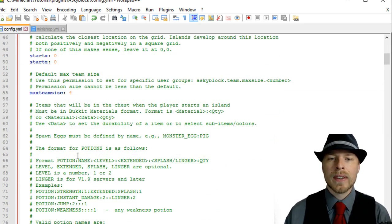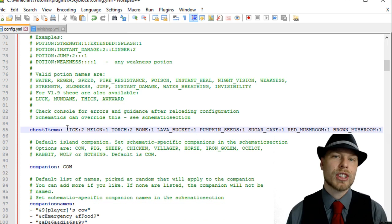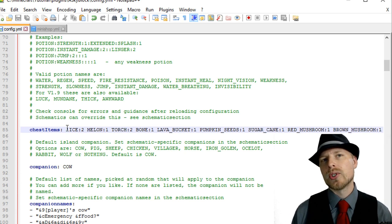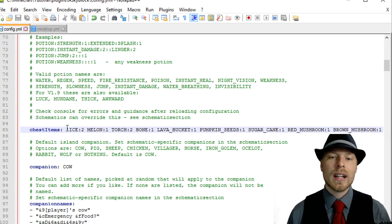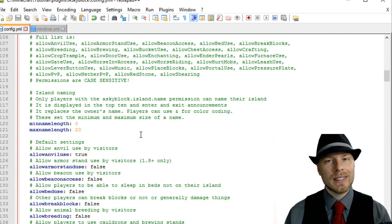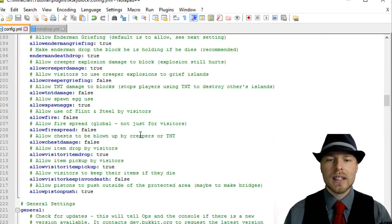You have max team size and other settings. The chest items section defines what shows up in the starting chest by default. Unlike uSkyBlock, you can't set different chest contents per permission group — instead, create a custom island schematic and specify chest items for that custom island. You can also set default island companions and companion names — it picks one of three randomly. You can also name your island rather than just using your username.